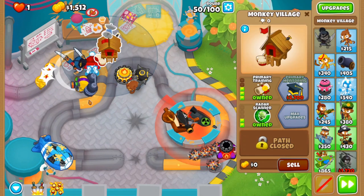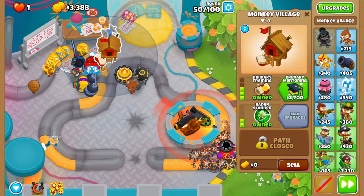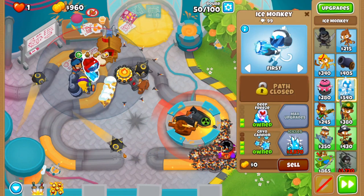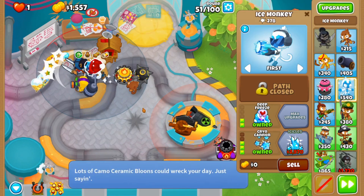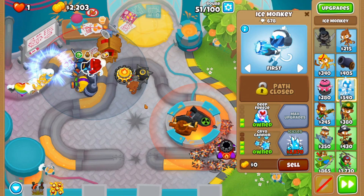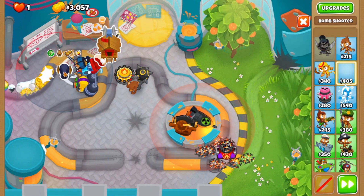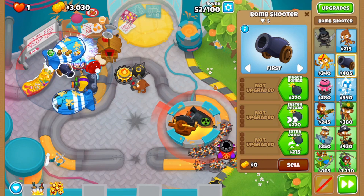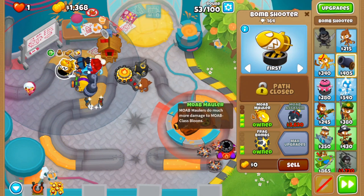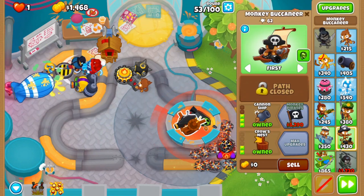If I can get camo from the Monkey Village — skip the top path for Ice Monkey and just go with the bottom path. Prioritize the bottom path, but you can get the Deep Freeze upgrade. If you weren't able to do it, go with the top path, because you will need that camo detection. Here I'll use a Bomb Shooter — middle path, Mob Mauler. You're going to need that especially with the Mob Assassin ability. Trust me, it will come in handy. And faster production counts.